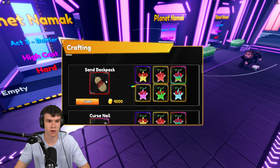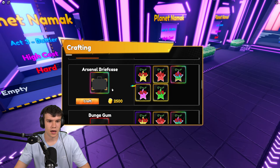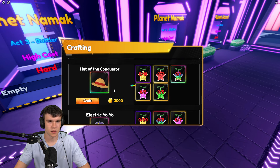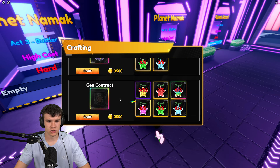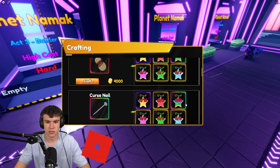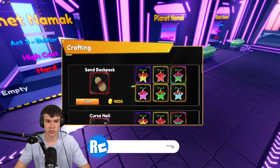You can use fruits to craft items. As you can see, we can craft things such as the Sand Backpack, the Curse Nail, the Arsenal Briefcase, the Bungee Gum, the Hat of the Conqueror, the Electric Yo-Yo, and the Gen Contract. You need to combine a certain amount of each fruit to craft these items, which I think award different types of boosts.